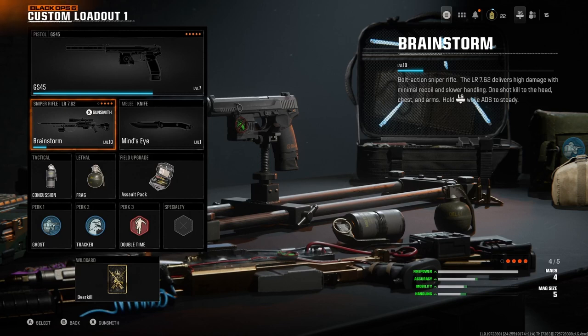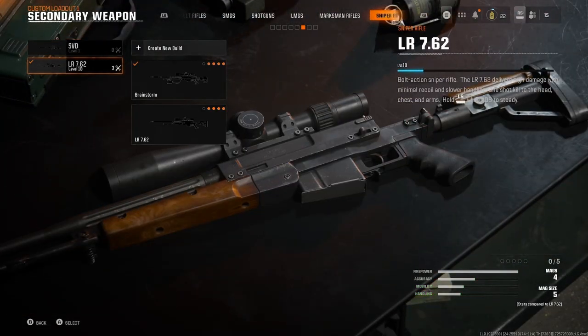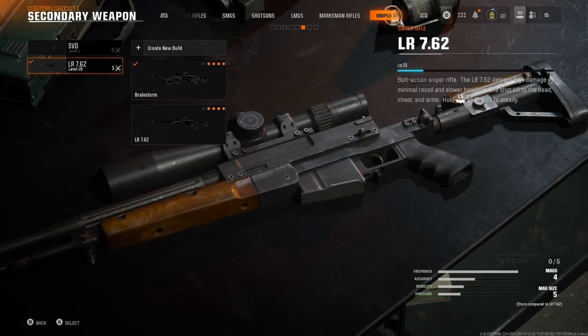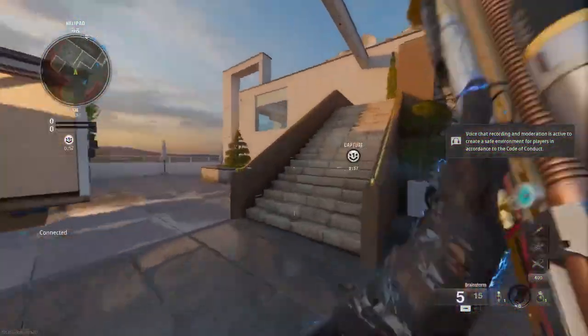What's up guys, in this video we are checking out the snipers. There are two snipers: the LR 7.62 and the SVD. We'll be checking out the LR first. With the intro out of the way, let's get straight to the gameplay.